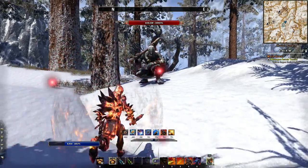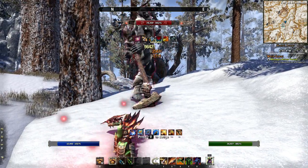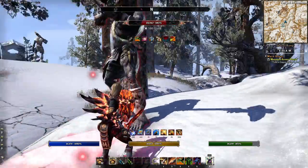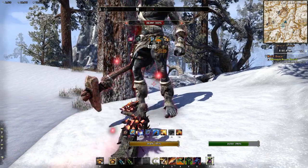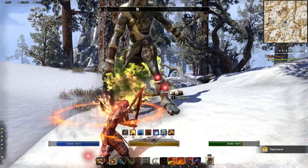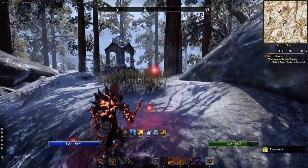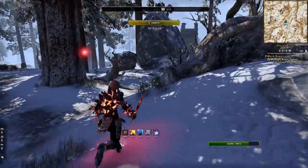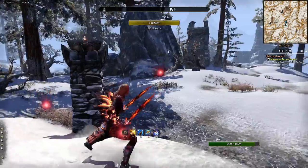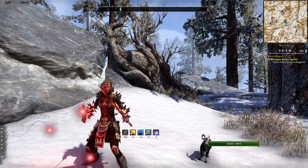I always start off with Noxious Breath, apply twin slashes, switch over, taunt, and then of course use Standard of Might. I do block attacks — I don't hold it, I block major attacks. That's pretty much how the build works: you want to apply those abilities when you can and heavy attack the rest of the time. As long as you have at least one dot applied, you can do heavy attacks and be fine, and still get 10 to 12k DPS if you're good at it.